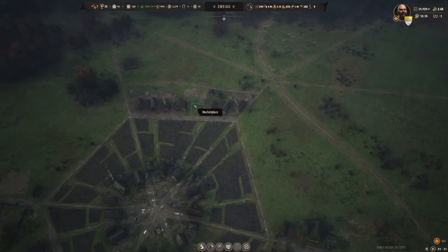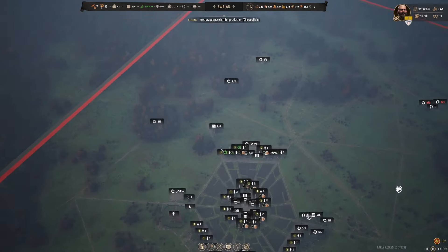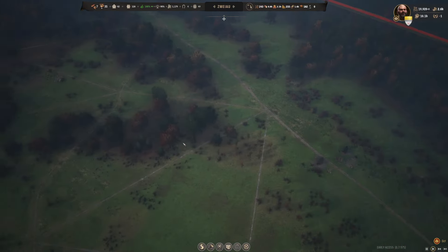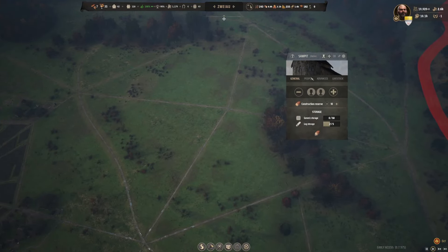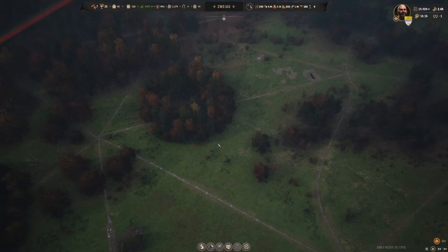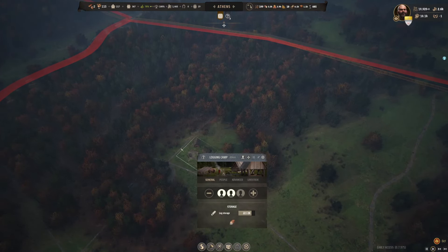I think we can upgrade these. What do we need? We need logs. Do we have a logger? Here's our logger over here. Let's go ahead and move him over here, and our saw pit as well. We'll give that some time. Athens — nothing should have to be done, but we'll keep an eye over here. We might need to add another forestry over here.